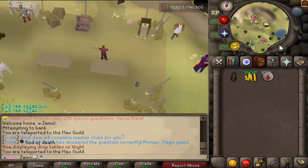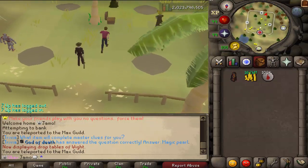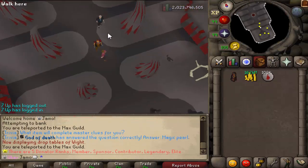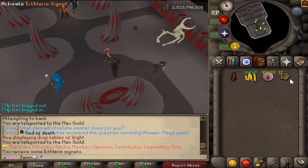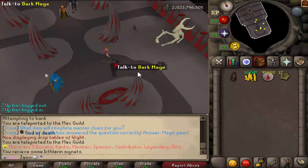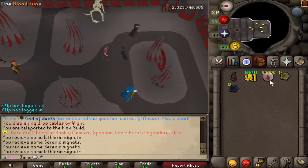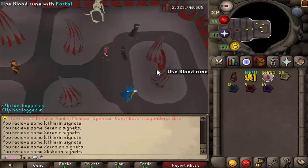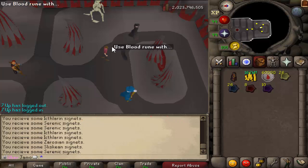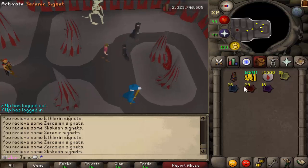So you can go back to the portal room and you can gamble blood runes for signets — I'll show you how that works. You can also use death runes, but blood runes are actually cheaper. You'll use them on the Dark Mage and you get a random chunk of signets. The downside is you can't control which signets, and you could end up not getting any of the signets that you want. This is definitely the best option rather than killing them, but killing them definitely needs to be improved.